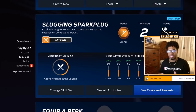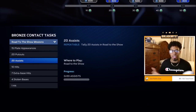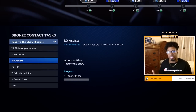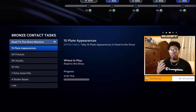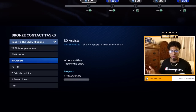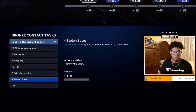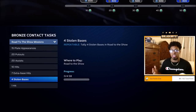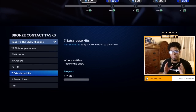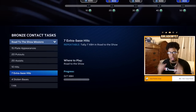Missions also directly increase your base attributes. To increase fielding, arm strength, and reaction, you need putouts and assists. For vision and discipline to increase, you need to take pitches and log plate appearances. For contact and power to increase, you need doubles, singles, and home runs. Stolen bases increase your stealing and speed. It is pivotal to understand how missions work.